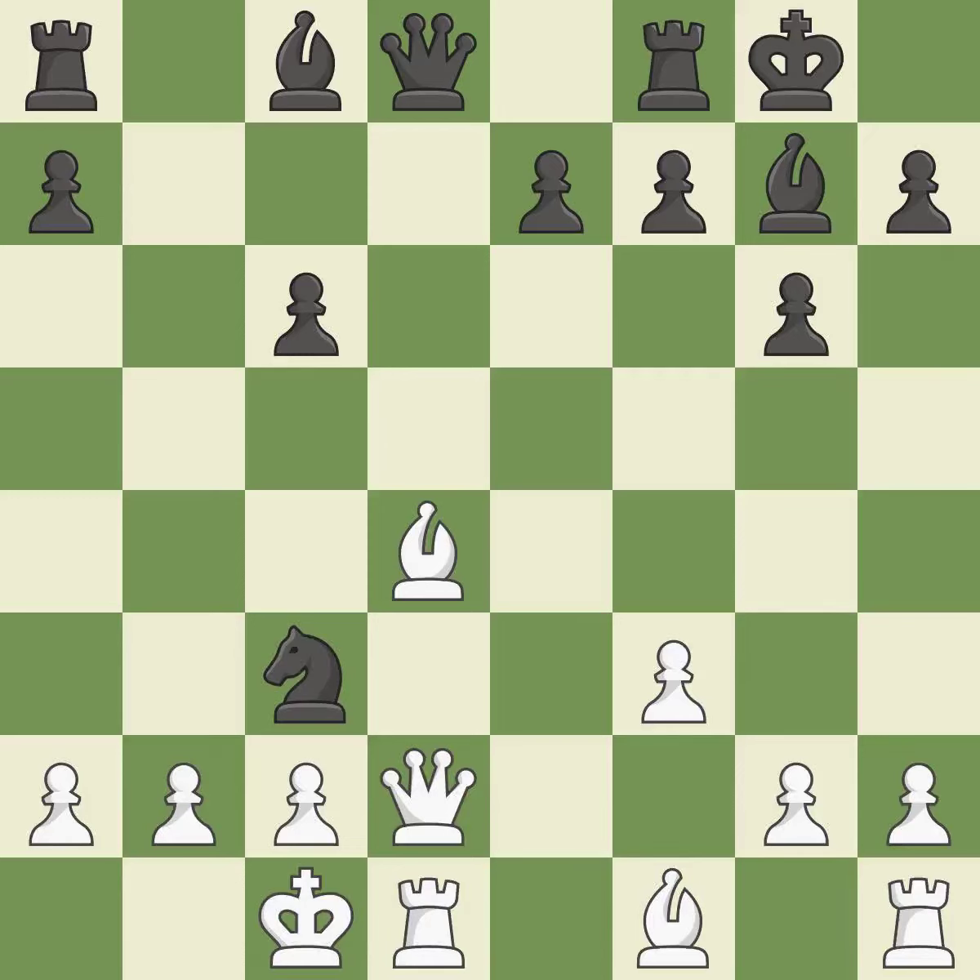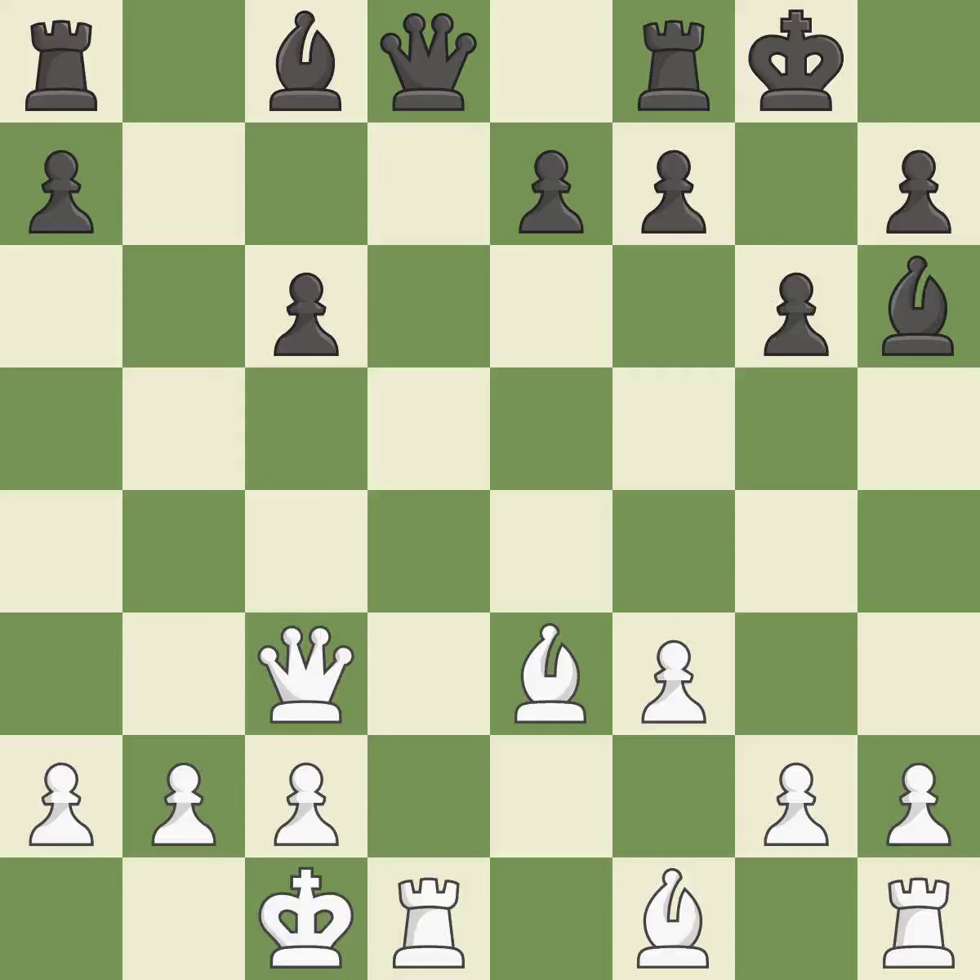This is an equal trade. The bishop backs off to safety — this is the only move that works. This exposes an attack, threatening the queen.